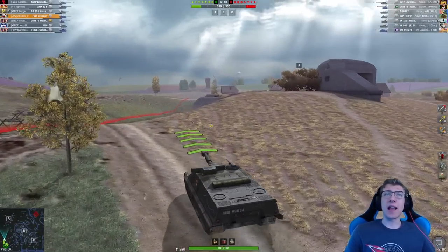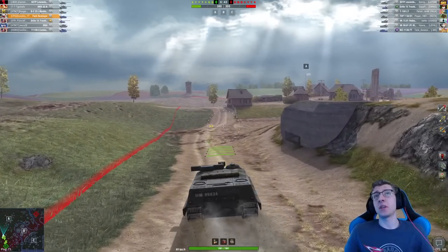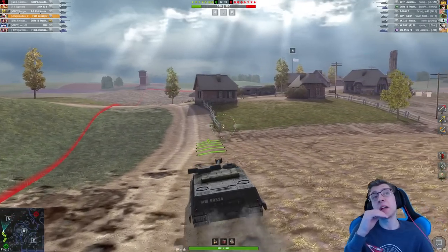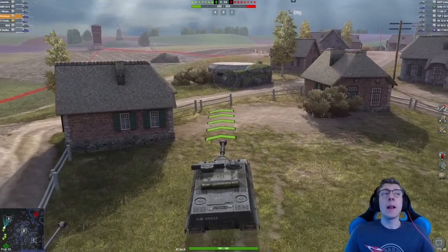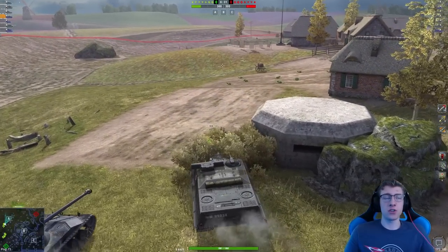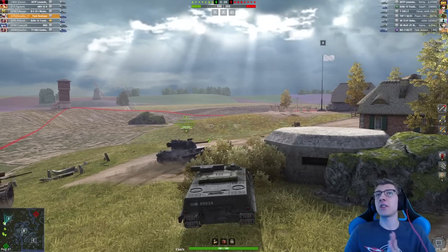Alright, we're going to make our way over towards base A in this first battle. Now, obviously, we're using the double-shot gun, because it's definitely the option I'm going to stick with for now, especially because I have it equipped. So after this we'll swap to the other gun. But for now, I'm just going to drive right over to this bush and just wait here. This is a pretty easy spot to just wait for the enemy to make a first move.